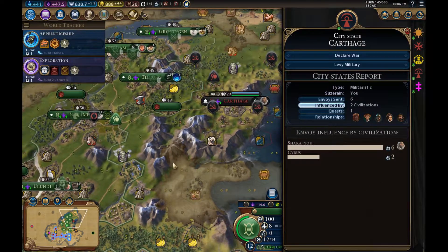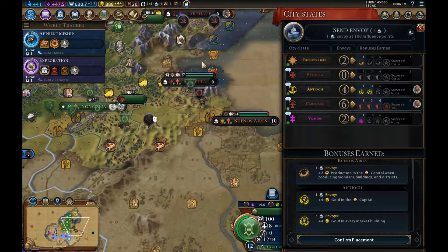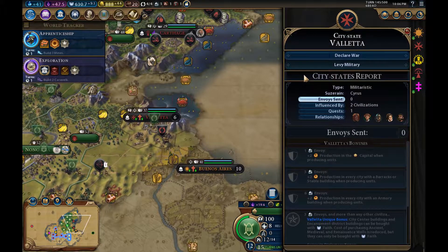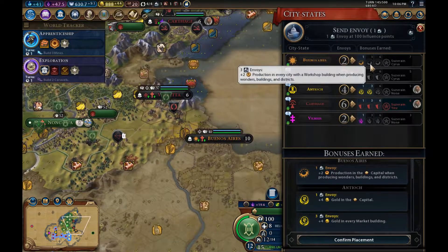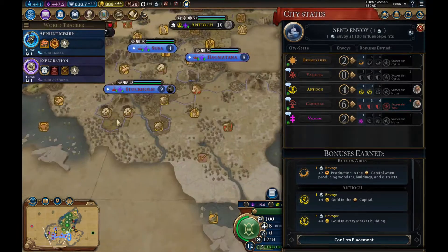What about Valetta? Cyrus is the suzerain of Valetta. That's a problem — because if we end up going to war with Cyrus, Valetta is obviously going to be an absolute thorn in our side. He's suzerain of Buenos Aires as well. Who becomes suzerain of Antioch? It's a bit late for that — he's already got tucked in there.